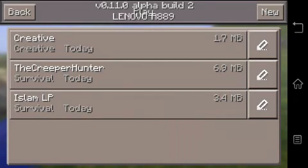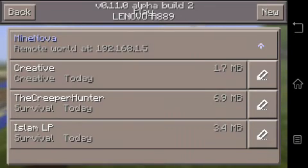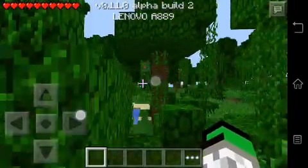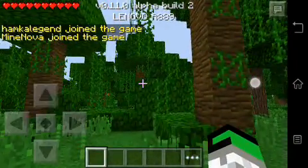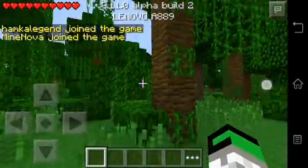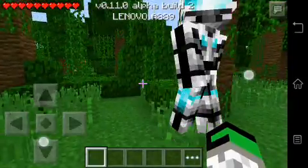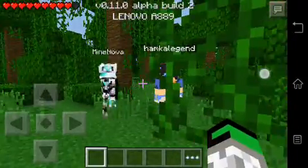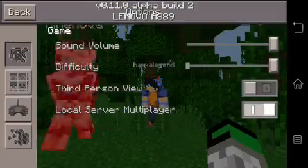So the name of this let's play world is 'Creeper Hunter' — that was my friend My Nova. So let's go! Here we go guys, it's a jungle. I forgot to mention, I'm gonna be playing with my friends. Hello, hello! This is my friend My Nova, his real name is Hakim, and this guy is a Humker Legend — he's very bad!